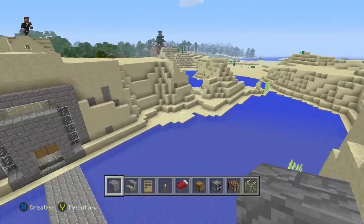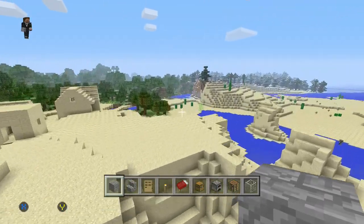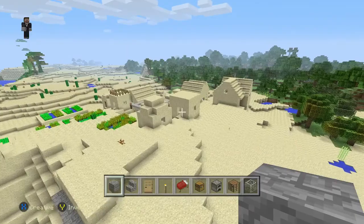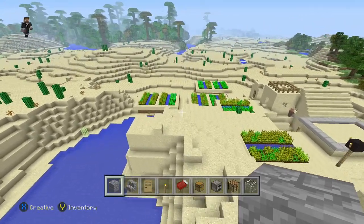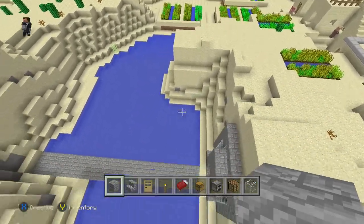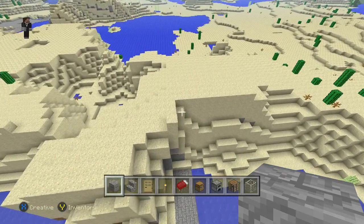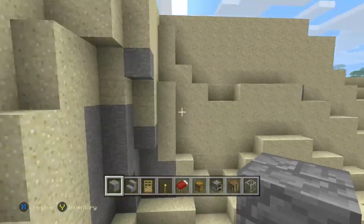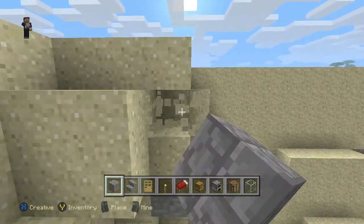We'll find a way to actually do it. There are many ways you can actually go around. You could simply use these villages around the mountains. You could swim across here, build a ladder, do something. There are many ways we can do this.